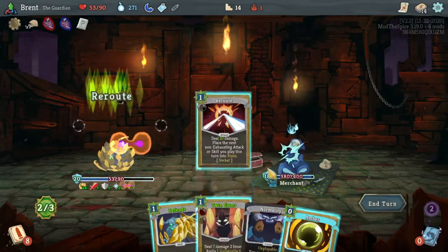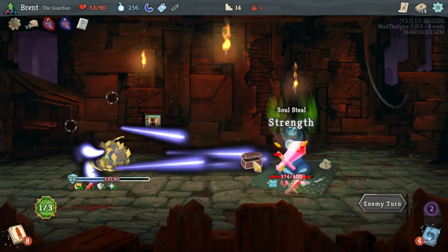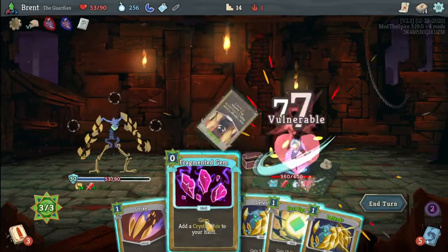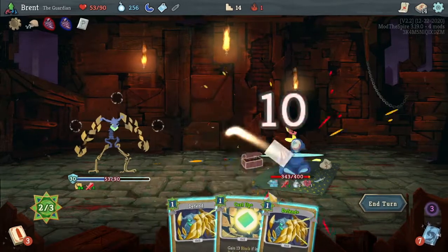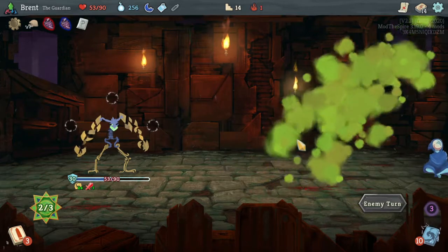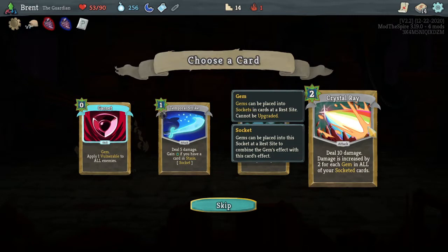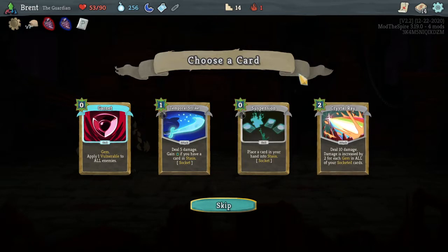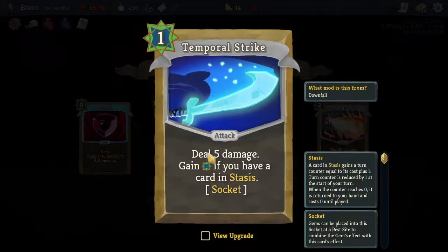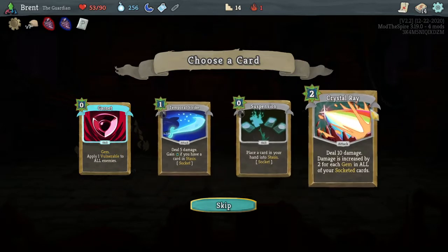This is a weird one, but I know this is the right move. Reroute Twin Slam, Amber - and that's it, because now we'll get Twin Slam back. The vulnerability's gone though. So Twin Slam, Fragmented Gem, Crystal, and Shiv Strike - that's not too bad, 50 damage. Could be worse. Now we have 250. Crystal Ray - increased damage by two for all socketed gems, put the card in your hand into stasis. Not bad. We have this weird mixed stasis, high-attack kind of thing with sockets to round it out.